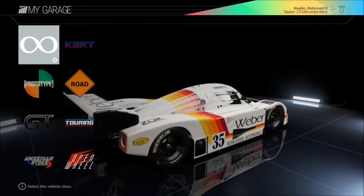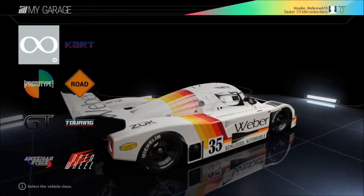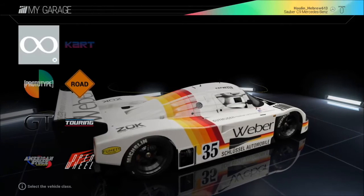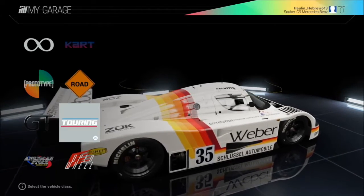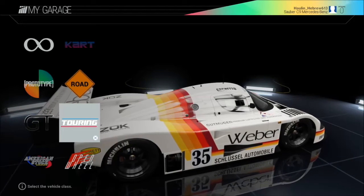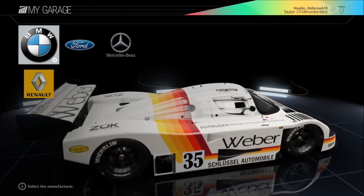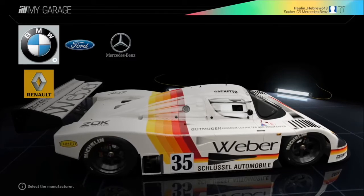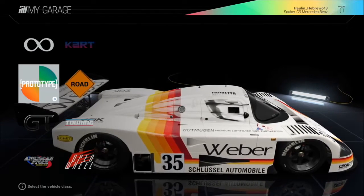Once you're in My Garage, navigate with your d-pad to Select Car and hit the X button to option. Now you can choose your manufacturer. There are two methods: one is by race class, the other is straight by manufacturer. By race class, you option in here, choose the race class you're racing in, then choose your manufacturer, and from the manufacturer menu you'll have a sub-selection of different models.